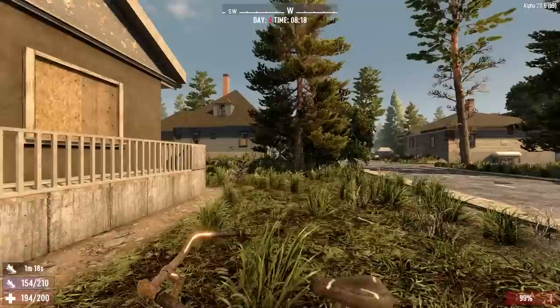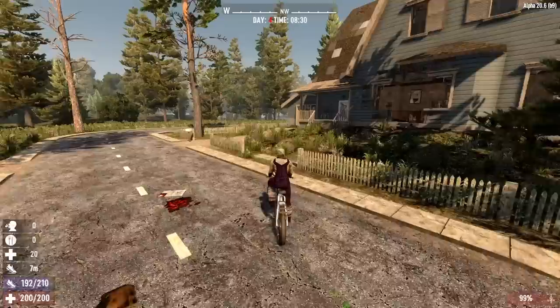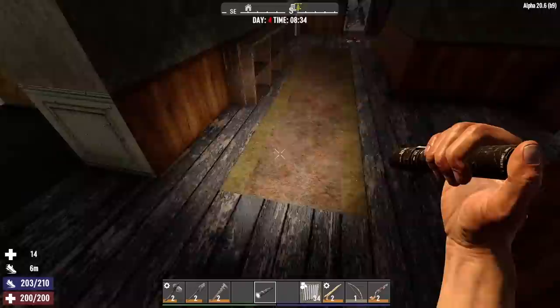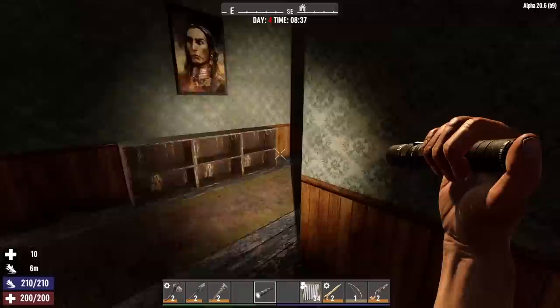Oh, you just got killed by a bicycle, bitch. I don't even need the meat, just having some fun. Here's a place I'm familiar with — I actually did a house flipper on this place in the past. I think there's an ammo pile in here. No, it's just trash. Floor should give out right there — or not. That's weird, it used to give out. The loot is not in the basement.